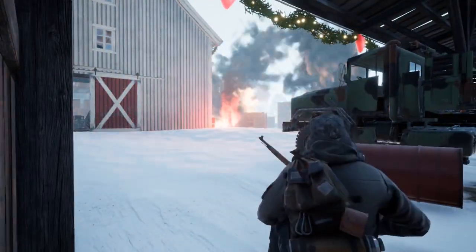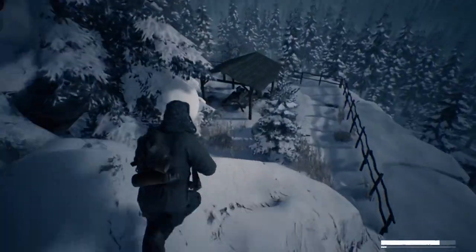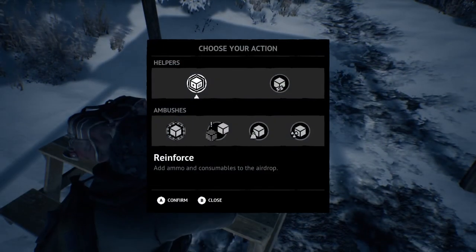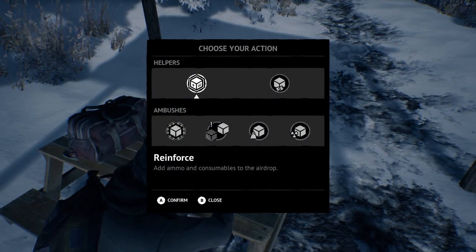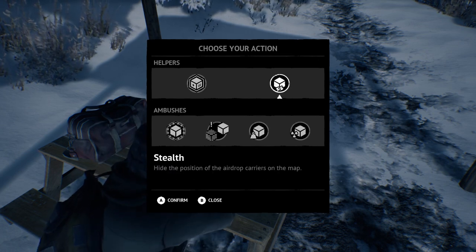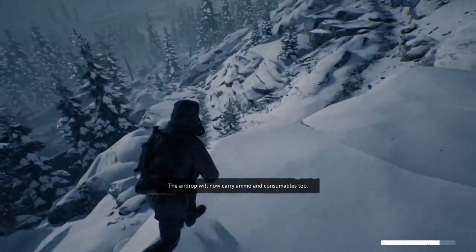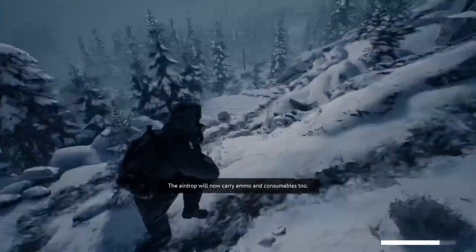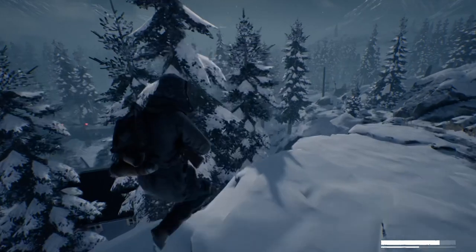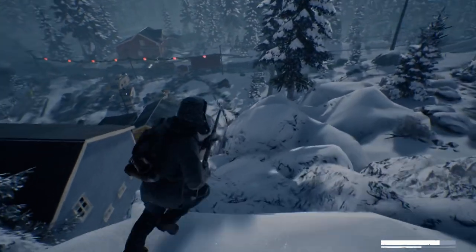The next thing is the comm station. The comm station can be used by any player to relocate or change the debuffs on the drop. The debuffs range from making it lighter, to heavier, to invisible, to adding radiation, to giving you extra loot. These decisions are described in pretty decent detail at the comm station itself. There's normally more than one comm station spawn on the map, so this is one of the few POIs you can use with relative ease.